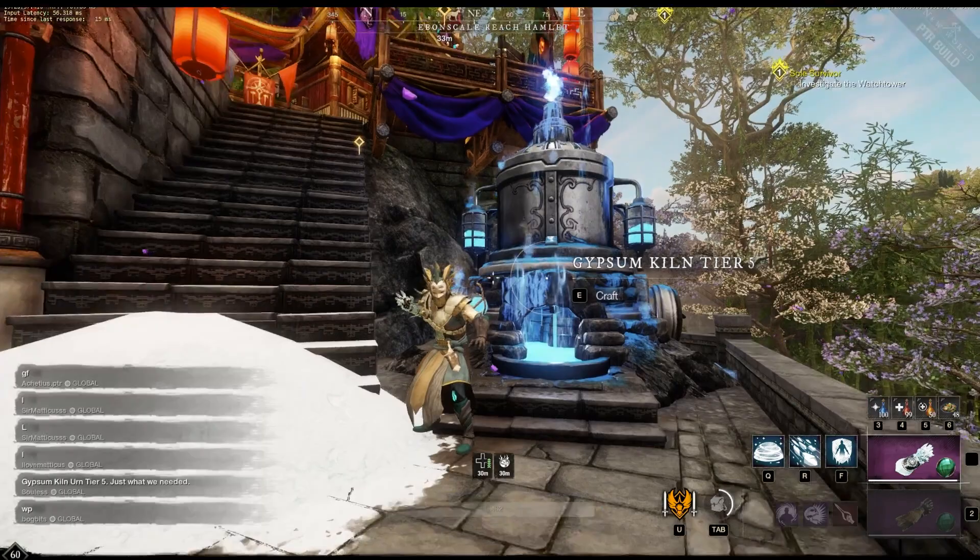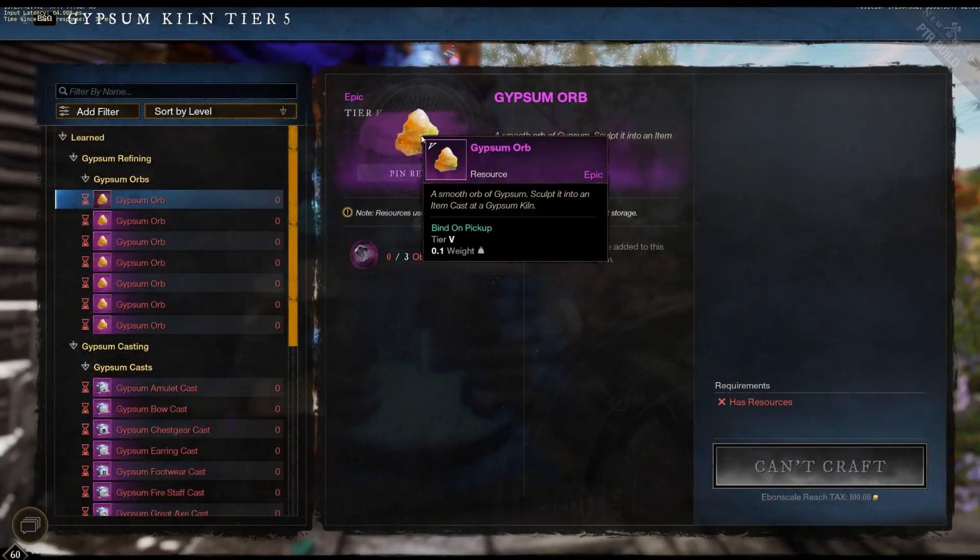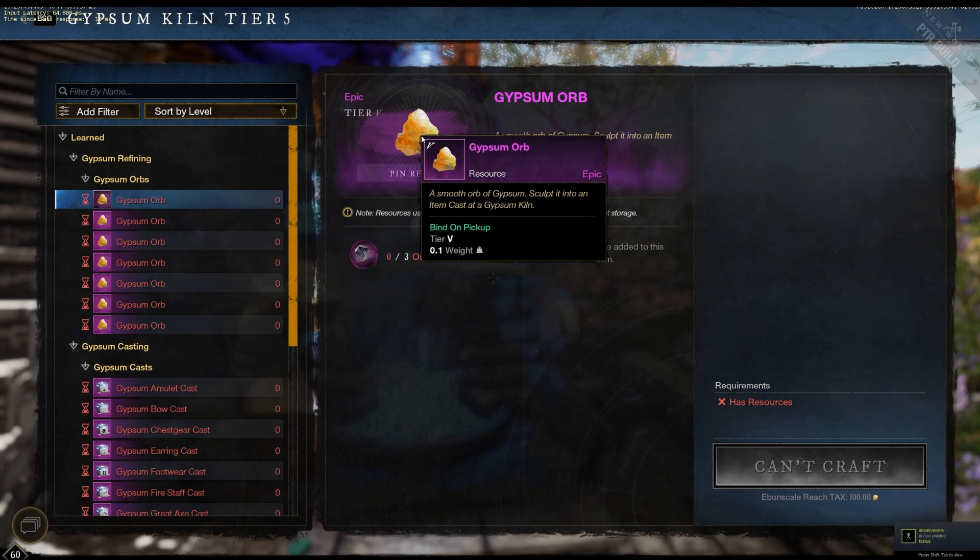Today we're going to talk about Gypsum, a new system that's going to be put into New World. Gypsum is a new material in New World. You can get it by doing lots of different activities. Almost anything when you reach endgame will give you Gypsum.